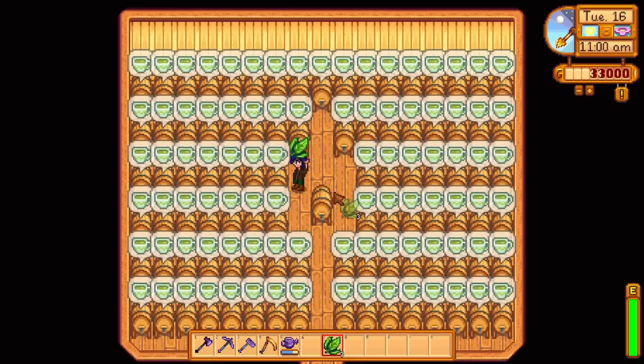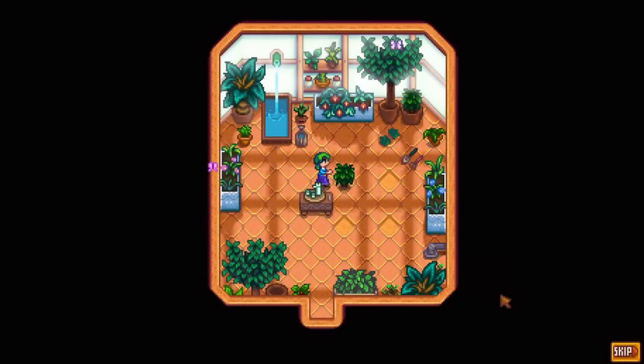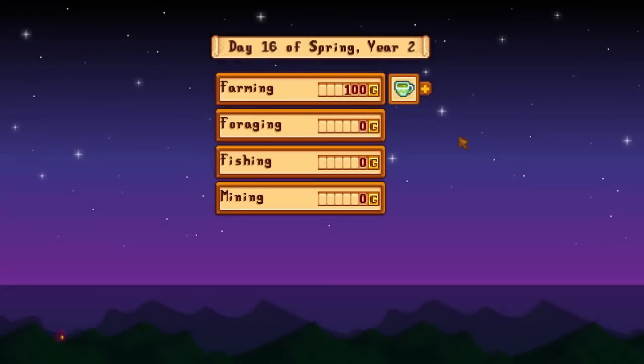With 1 tea leaf, a keg will create green tea within 3 hours in-game. Tea leaves are received as a recipe from Caroline with her 2-heart event. You can either consume green tea to replenish a tiny bit of health and energy plus 30 max energy for 4 minutes in real-life time, or sell them for 100 gold each.